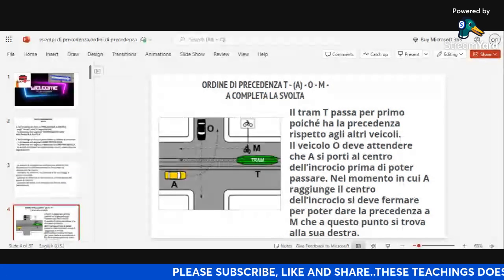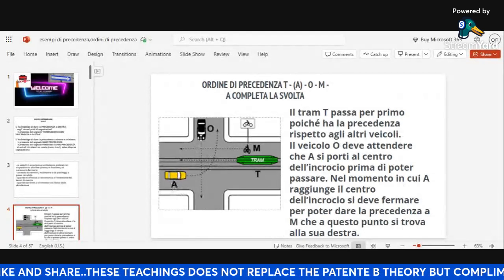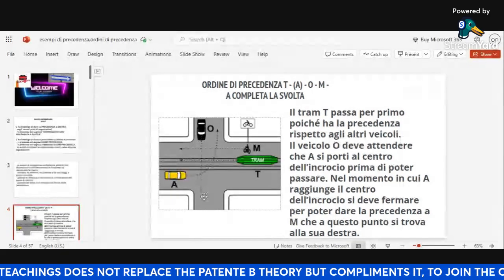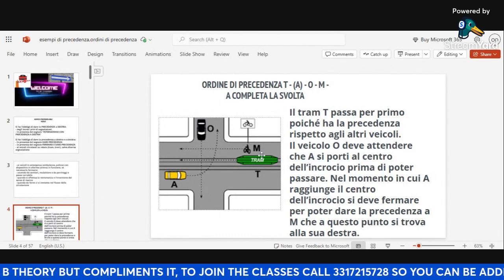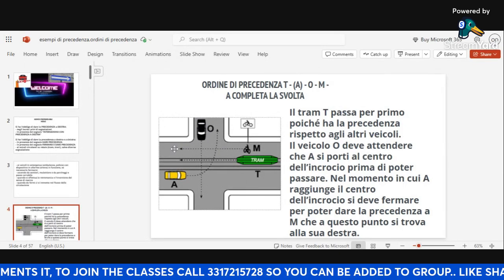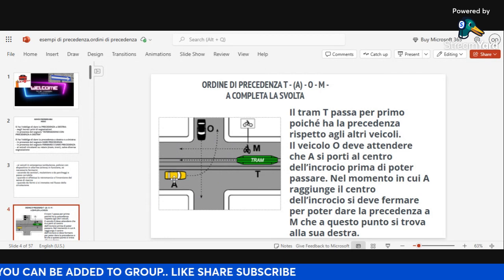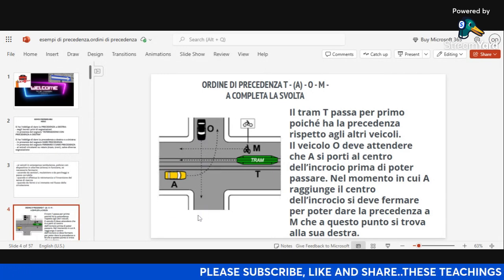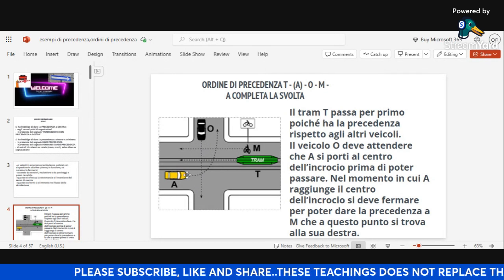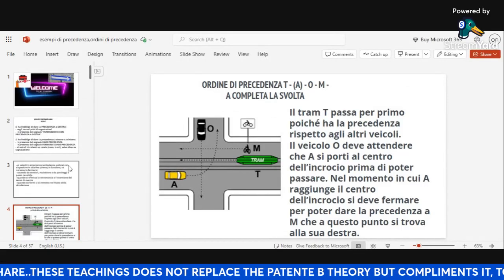When R stops at the center, there's nobody at the right-hand side of O anymore, so O goes. When O goes, there's nobody at the right-hand side of M, so M makes its move. Then R, which is at the middle of the road, completes the full maneuver. R makes the first move and waits at the center — the only reason he moved first is so that O can go, because if R stayed, O couldn't move since R was at O's right-hand side.